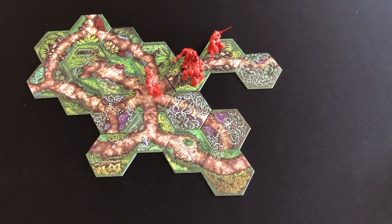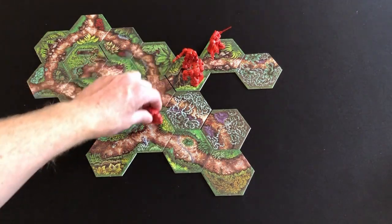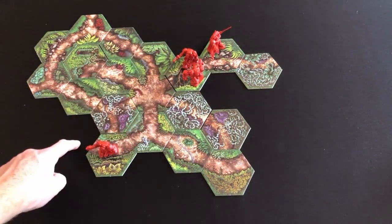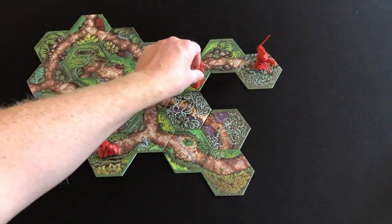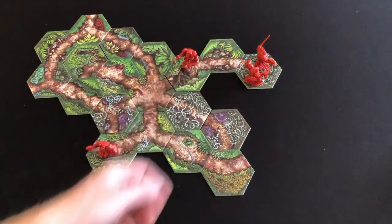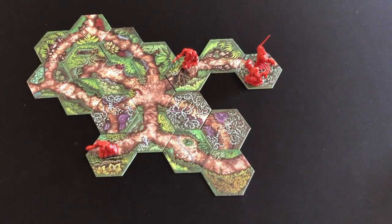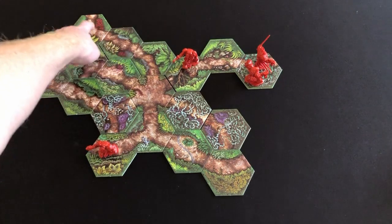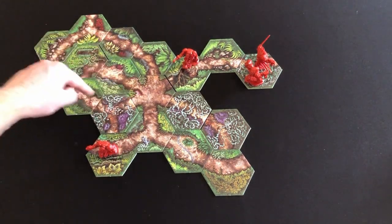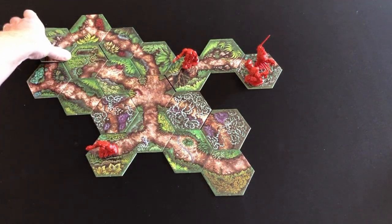Now it is the Terminator phase — obviously I want to get my Flamer back here to shoot at these Gene Stealers: three dice killing on threes. A five, a four, and a four — that's an absolute devastating attack, good work Flamer, you're earning your keep after an early rocky start. I think I'm going to go one, two just to get an exploration started down here, and then my Sergeant and this chap are going to go this way — stuck in tangleweed but at least exploring two routes again. We remove dead tiles: one goes because you can't see that one from either terminator position.